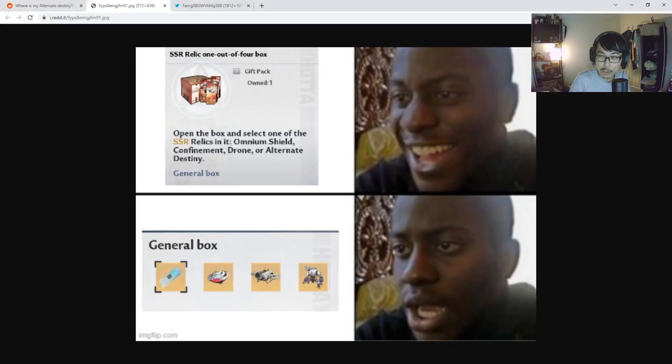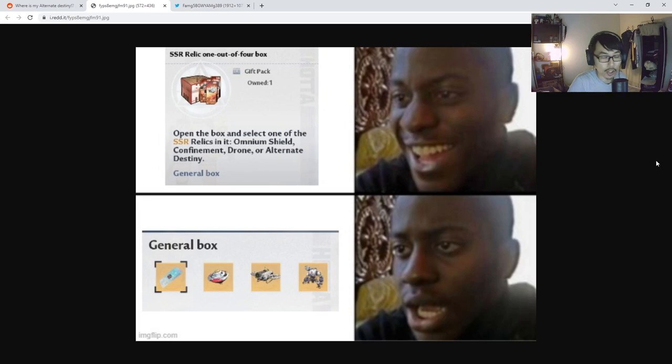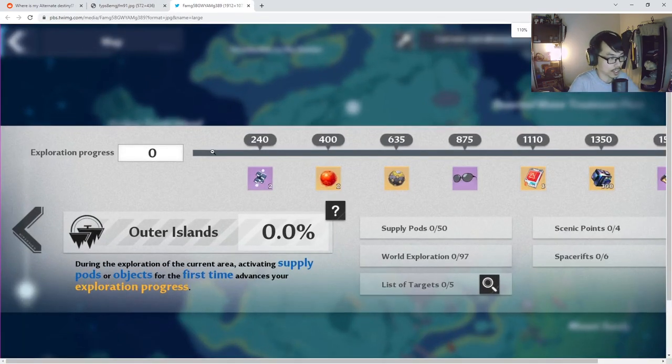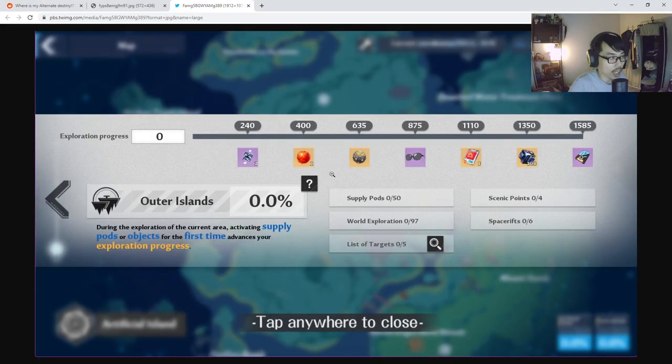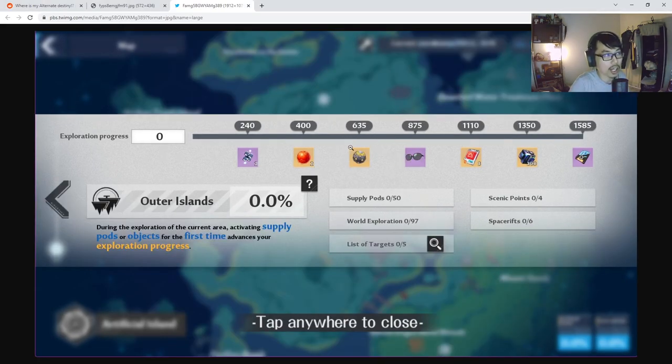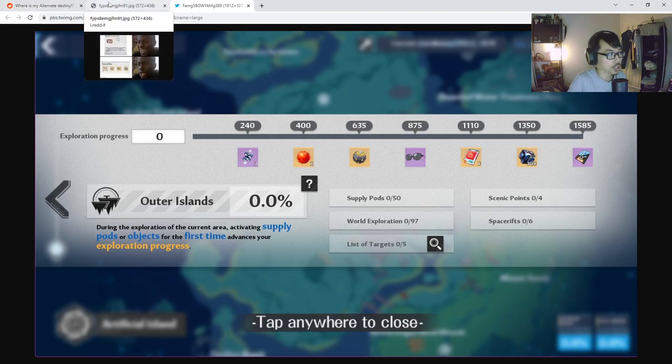I'm not sure what's the best approach right now. Should you wait for them to fix this? Because it's clearly a bug. I personally think that if you're trying to get Alternate Destiny, which is a very cool SSR Relic, it might be better to wait a little bit. But do keep in mind, you can actually get the full Alternate Destiny SSR Relic from the Outer Islands later on once version 1.5 comes. You can see there are two islands coming in 1.5 — the Artificial Islands and the Outer Islands — and the Outer Islands will give you the Alternate Destiny Relic.